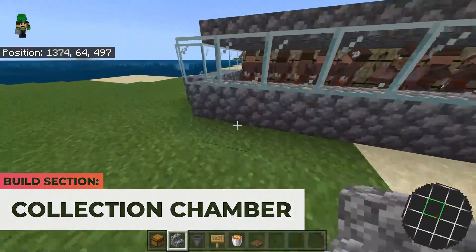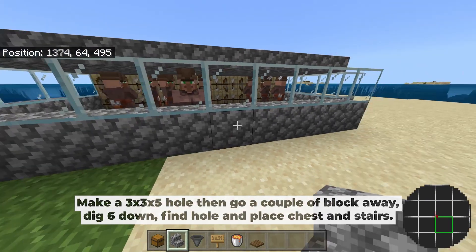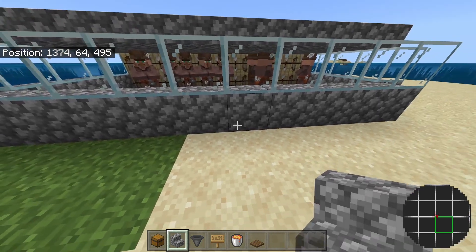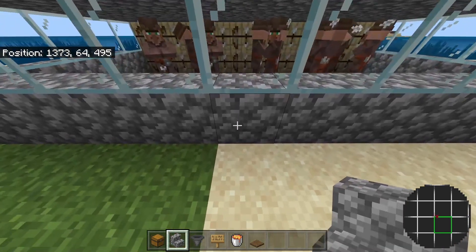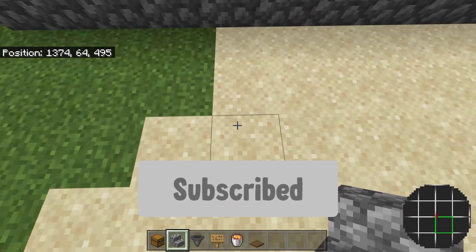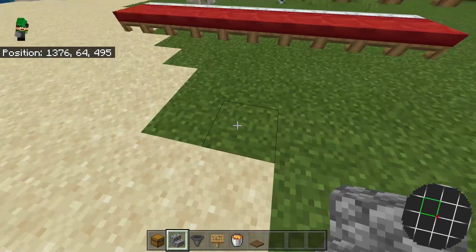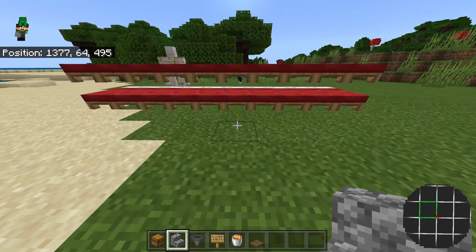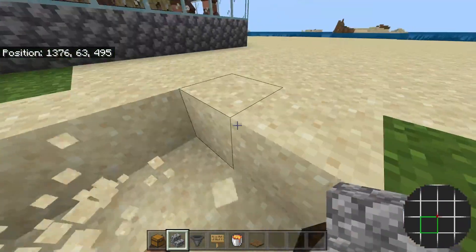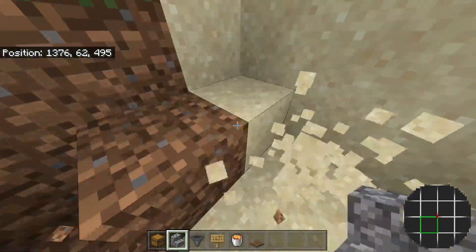Come to the middle area and count five blocks from one side. Since this is 10 blocks long there won't be a perfect center, so just choose either the left or right block. Count in by four blocks, then go out by one more — this should be the center, with four blocks on each side. Dig down here, make it a three-by-three hole, and make it five blocks deep.